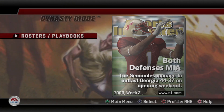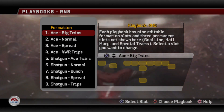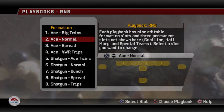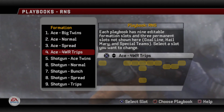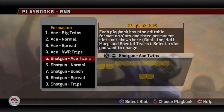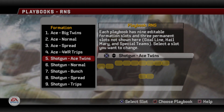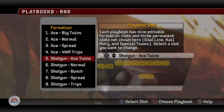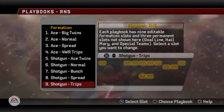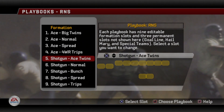I've switched things up in the playbook. I replaced Ace Big tight end wide receiver with Ace Big Twins, mainly for goal line situations. Ace normal stays in, along with Ace spread and Ace 4 wide receiver trips. I've added Gun Ace Twins to add a little more power to the offense. I also took out gun 5 wide since I wasn't using it much towards the end of last season.